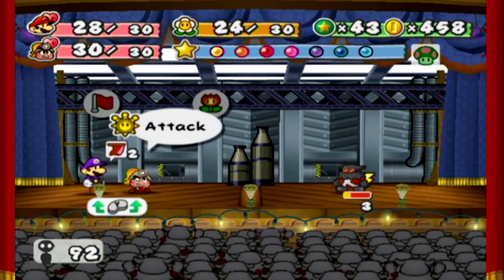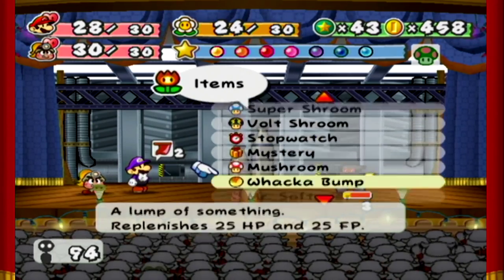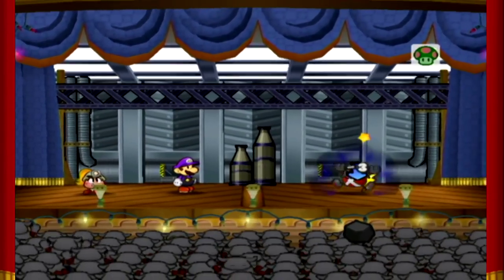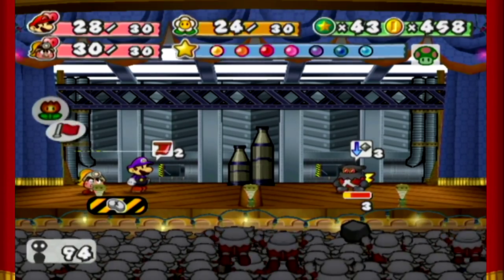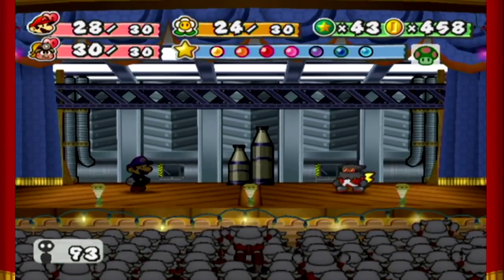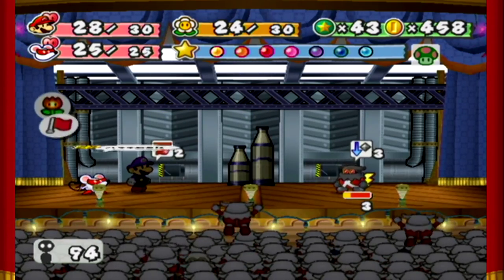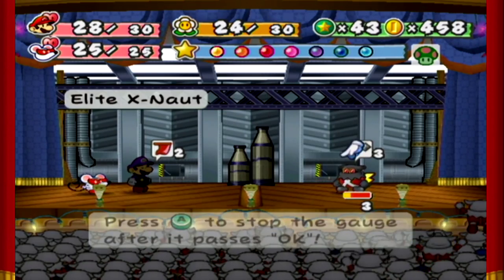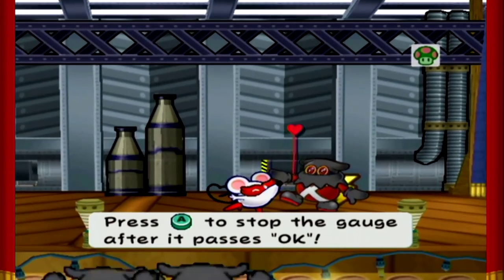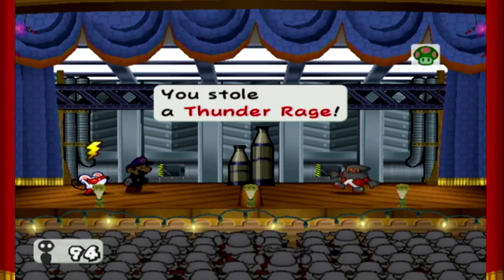Alright, hang on — we're getting that lightning rage from him. I should probably use an item first. What's useless at this point? Mr. Softener. His defense fell horrifically. Get outta here, X-Knot! No, this is the gentleman we must face. I want that lightning rage. Kiss thief! Press A to stop the gauge after it passes. I got it! We got a thunder rage!